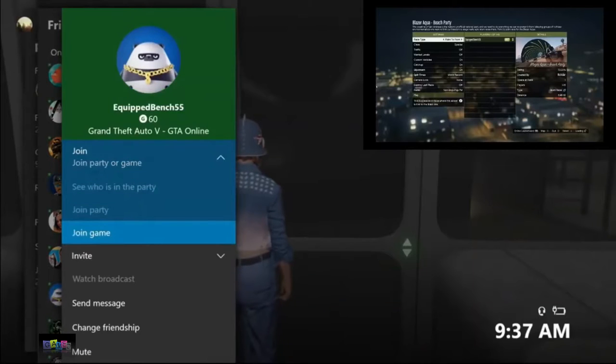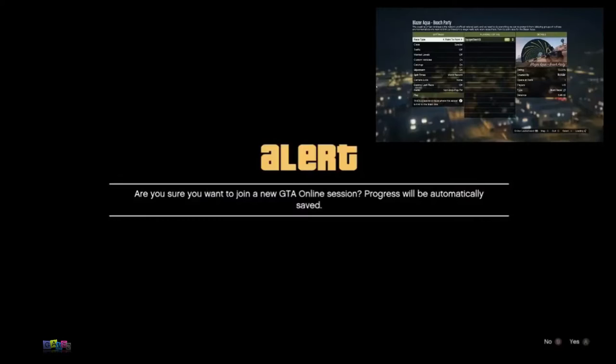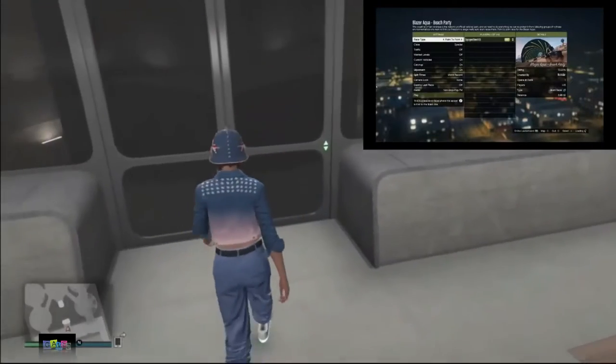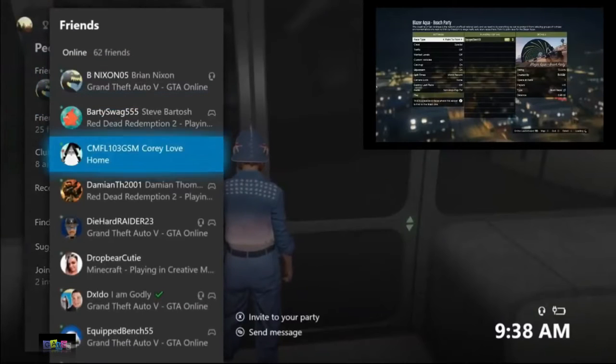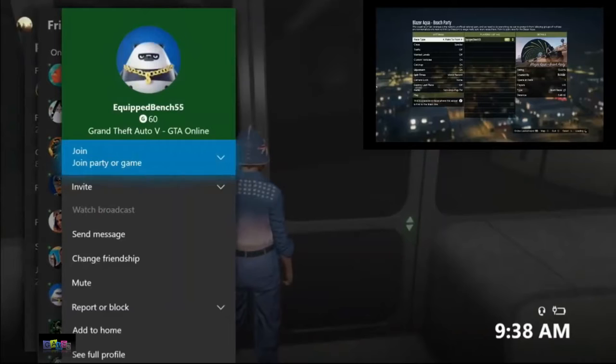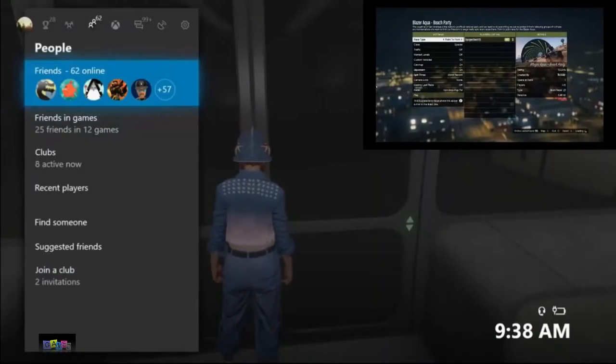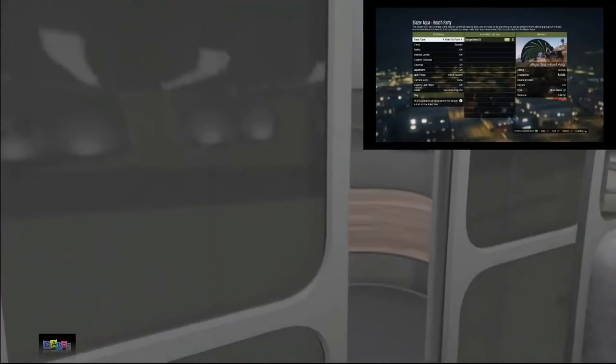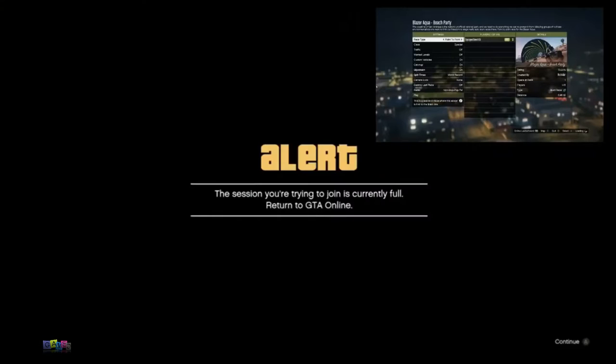If you spam A you will not have time to select basement level 2 — you'll get the GTA session details right away and it won't work. So join your friend, select join game only one time, back out from there, wait about five seconds, then select basement level 2. You will get an alert right after — accept the first alert and wait on the second alert for about 15 to 20 seconds. Remember your friend needs to be in the mission the entire time.